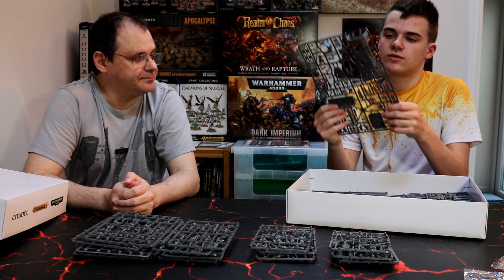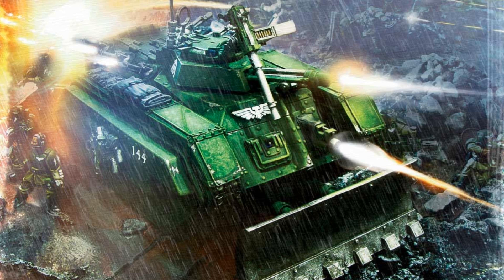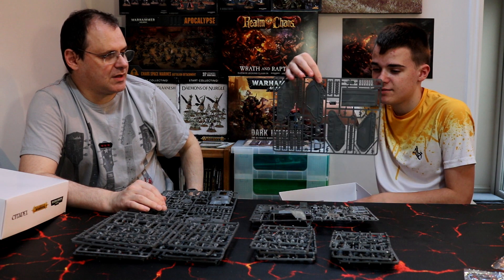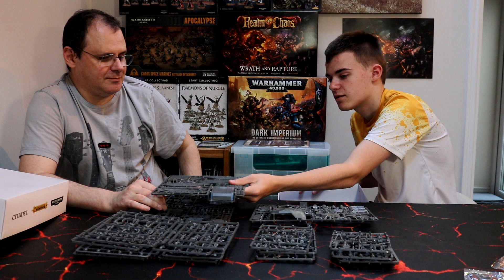Then we've got this. What is this? That's a Chimera — an armoured personnel carrier, standard issue for the Imperial Guard. One of my favourite models. That is a Lehman Russ. The template was found by Lehman Russ of the Space Wolves during the Arcadia campaign or something like that. He found a standard template construct for it, hence the name. Plating for this bad boy — Lehman Russ.